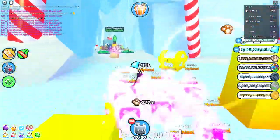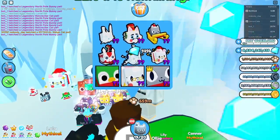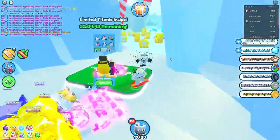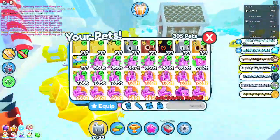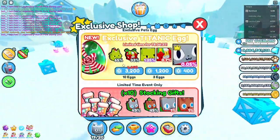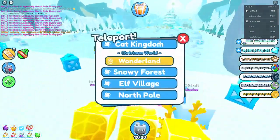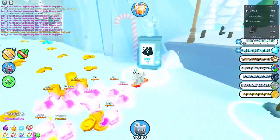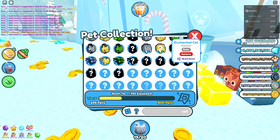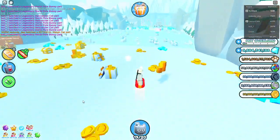There's a new egg update and three new pets today, but we're gonna talk about the main one - the Titanic Cat, the huge one. The only thing is I don't know how rare it is or how many exist. Let's check - I know there's at least one. What's it called? I guess it's Cat Titan. Yeah, it doesn't even say, so that's the thing.